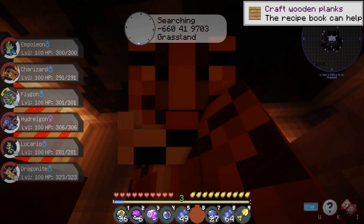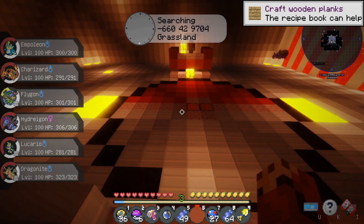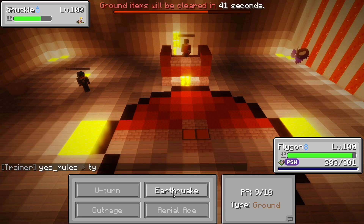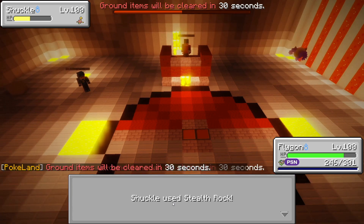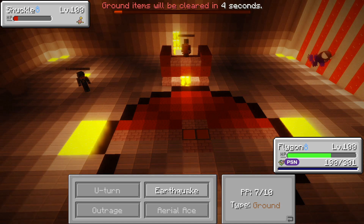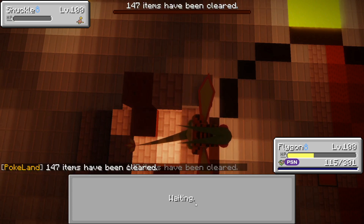We have finally made it to Champion Red, and I'm super excited to get this over with so I can become the brand new Champion. Red is leading with a Shuckle, which is strange. Since my Flygon has a Choice Scarf, it's going to be locked into Earthquake. We hit it several times — Shuckle is ridiculously tanky — and we got a Poison status effect along the way. It took four Earthquakes to finally take out that Shuckle.